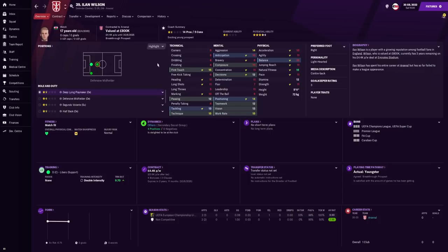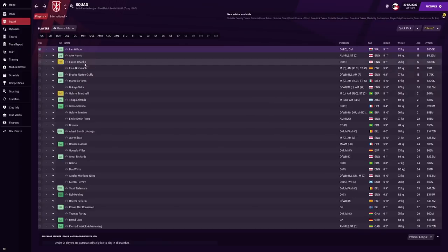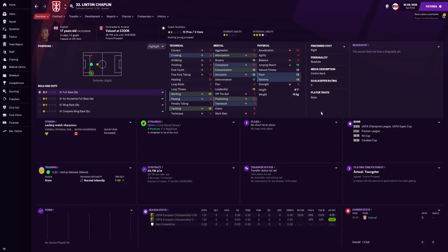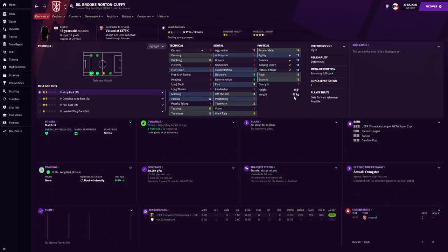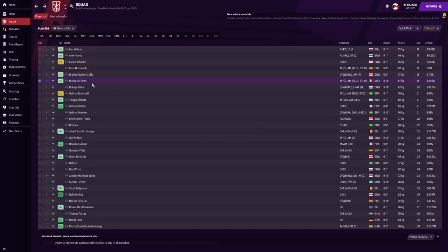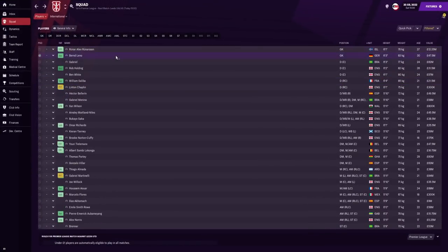I also promoted some youth players from the under-18s, including some new gens. Welcome Elan Wilson — a center back who can play defensive midfield and right back. Alex Norris is a winger that can play up front — hopefully our next Aubameyang. Linton Chaplin is a center back and right back, good in the air with strong bravery and jumping reach, six foot one. And Brooke Norton-Cuffy, a backup right back — decent pace with 14 acceleration and work rate, good determination.